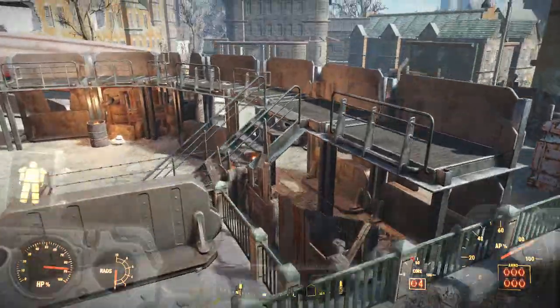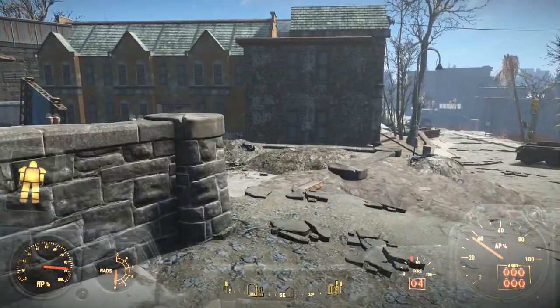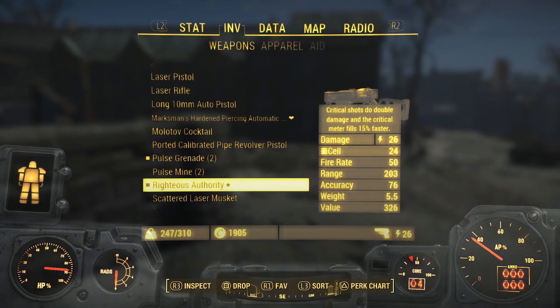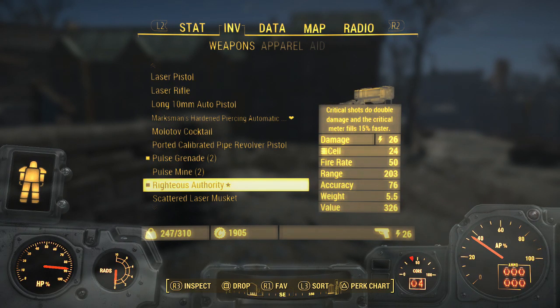At the end, he'll say you did a good job and reward you for risking your life for the Brotherhood. You will be awarded the one and only Righteous Authority — an incredible laser rifle where critical shots do double damage and the critical meter fills 15% faster.